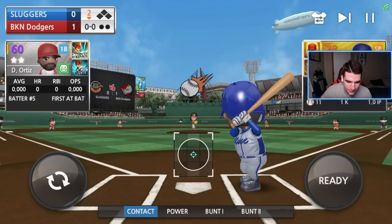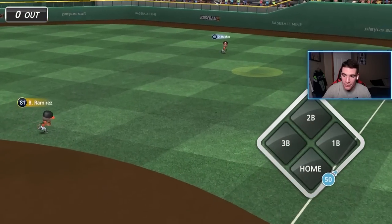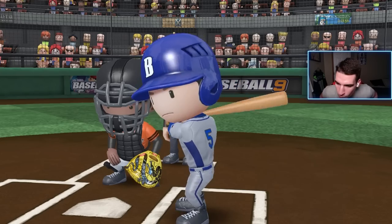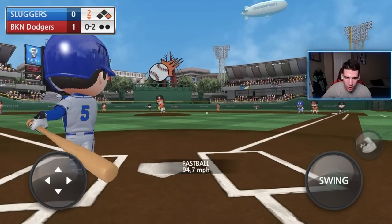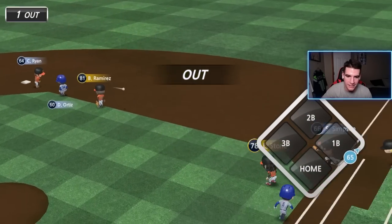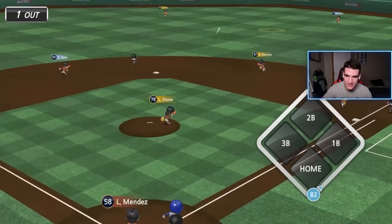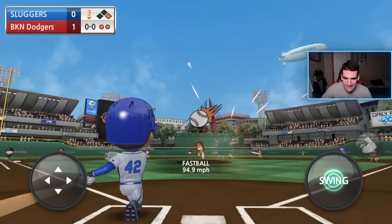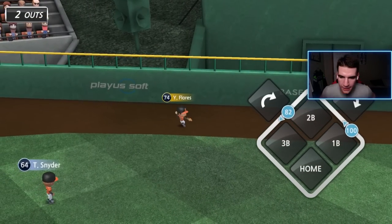David Ortiz leading off the bottom of the second — his first ever at-bat in his debut. Waiting on the curve... fastball, and that's going to get down. David Ortiz gets a hit! Weak contact on the fastball but I'll take it. This guy's annoying me. Fastball again and we're on top of it — automatic double play with 50 speed. Griffey does it all today. Jackie Robinson, get down — man on second and third.